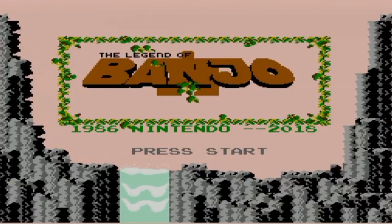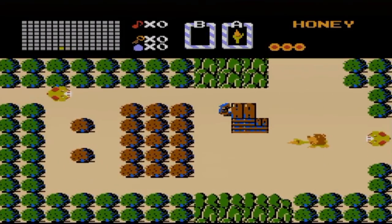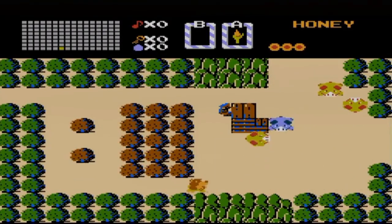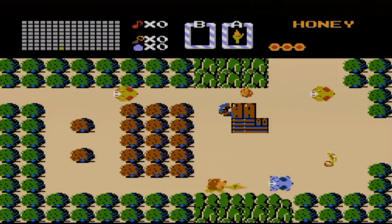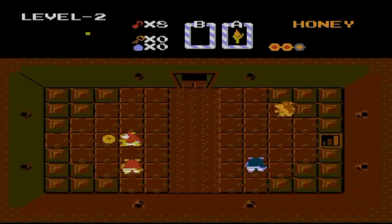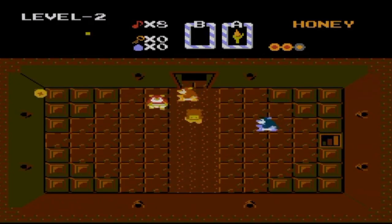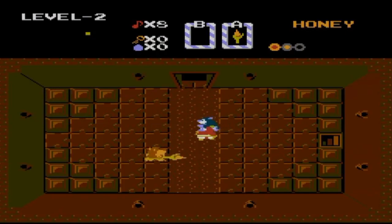The Legend of Banjo. This is really cool — my favorite character from platform games in Zelda. This game has a totally new overworld, dungeons, sprites, and music. This is an interesting ROM hack because it's not only a sprite swap. The overworld is very different than Zelda on the NES. You still have dungeons and items, but they are all in different locations. All dungeons are different than the first Zelda game. The sprites of the enemies are also from the Banjo-Kazooie series. Very cool — I really recommend this.